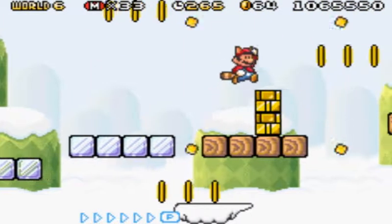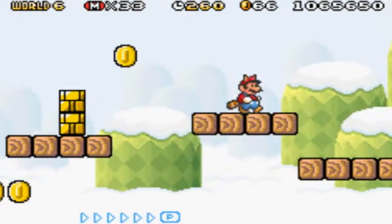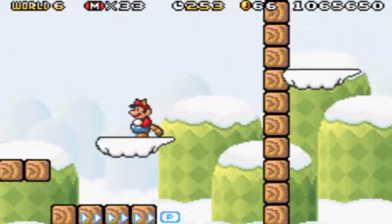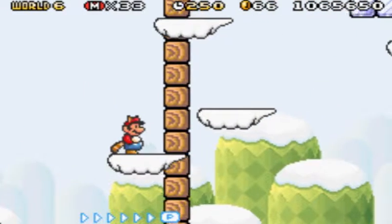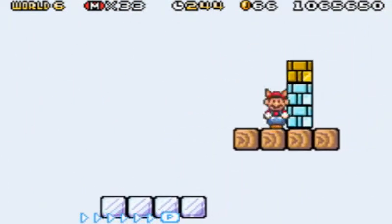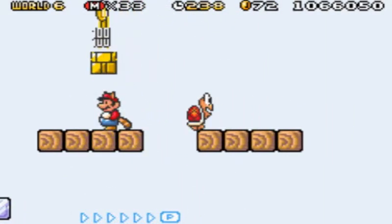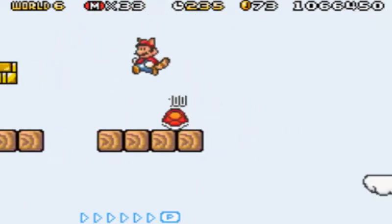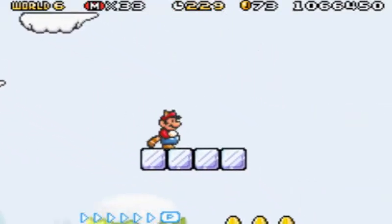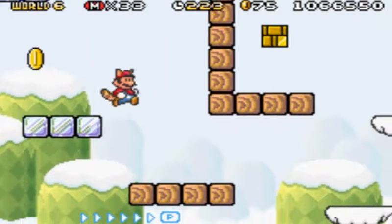Let's just destroy all these little bricks. Just be careful around here. Hopefully this isn't that hard of an auto-scroll level. Now it's going vertically. This is annoying without that power-up. Seems like a weird spot for a block like that. That Koopa just got punted off the frickin' cliff, man. This level looks longer than I thought it would be.